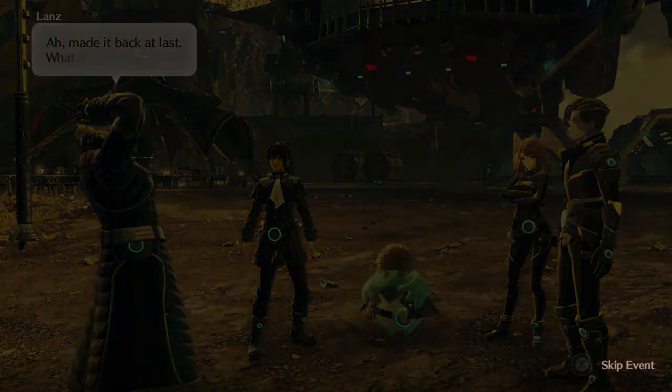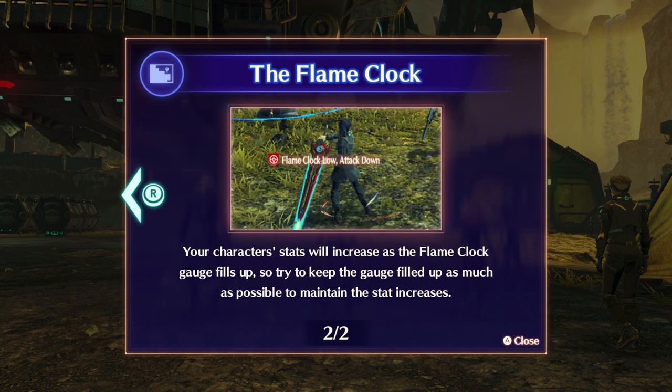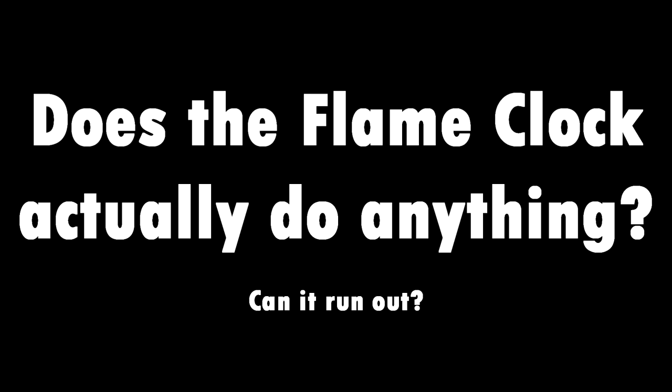Hello there. So towards the start of Xenoblade 3, we're given a flame clock mechanic that says it'll go down over time and up from defeating enemies. Many have stated they never saw it go down past a certain point, and only an hour or two later it goes away anyway. So I've always wondered: does the flame clock actually do anything? And can it run out?